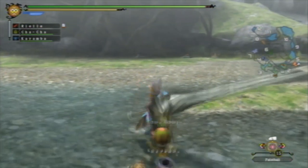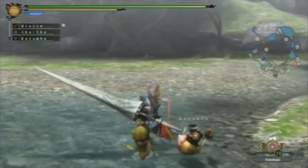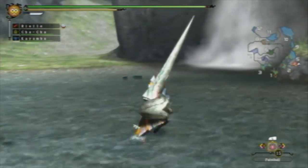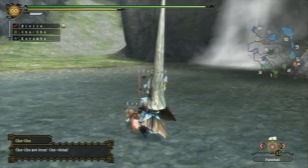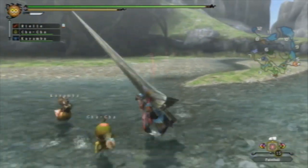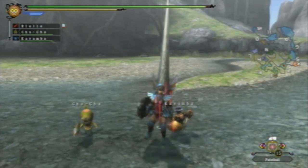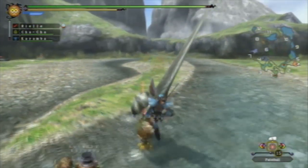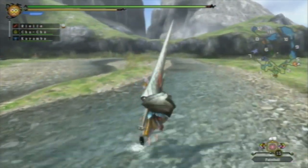The Lance does have a few disadvantages. The fact that it can only hop and can't roll means there are some statuses or blights that require rolling to get rid of — like fire blight or slime blight. Since the Lance can't roll with its weapon unsheathed, you have to sheath first and then roll. That can be a huge disadvantage against monsters like the Brachydios — if I have slime blight, I have to sheath my weapon and roll while being assaulted by a monster that attacks really fast. But for the most part, I find the Lance has a lot of advantages and only a few disadvantages, and with the right judgment and practice, you can put a situation to your advantage.